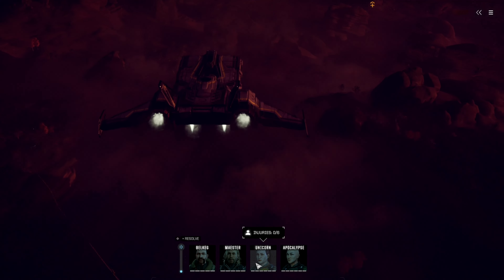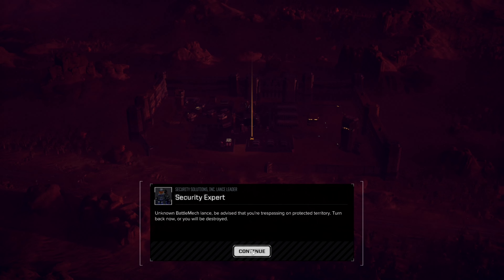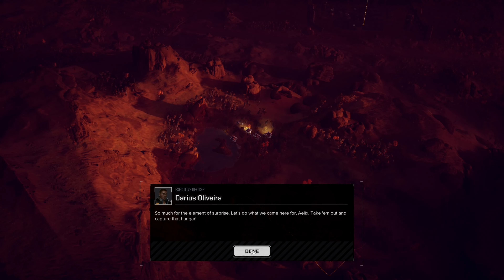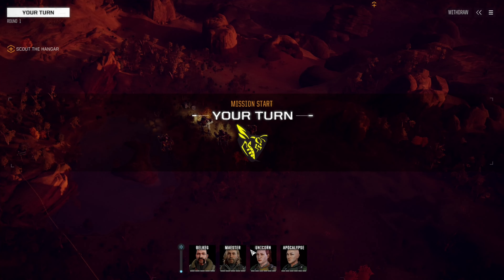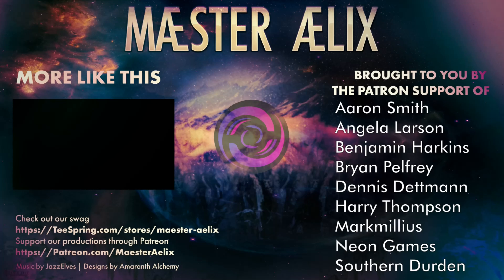Command interface initiated — the hangar's just ahead. Picking up a lot of battle mech activity out front. Security Solutions warns us we're trespassing and to turn back or be destroyed. So much for the element of surprise — let's do what we came here for: take him out and capture that hangar. Well, this is a hellhole — but it's our hellhole. Thank you all for joining me; I really hope you're enjoying this series. Check out the links below, and I'll see you all on the next one.